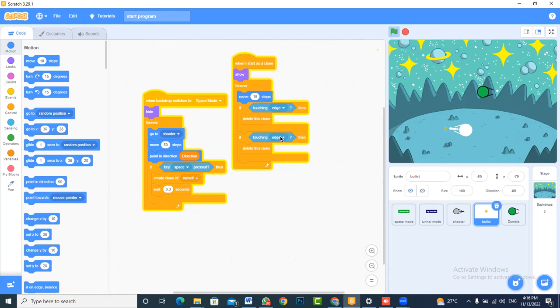If the bullet touches the zombie, the bullet should delete the zombie. If the bullet does not hit the edge, it just gets deleted.